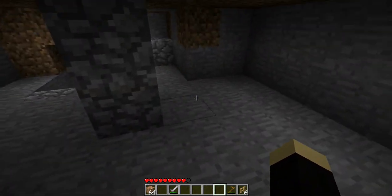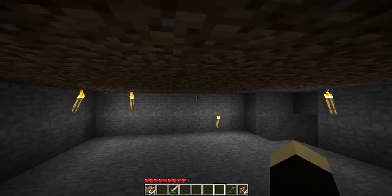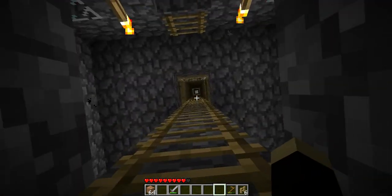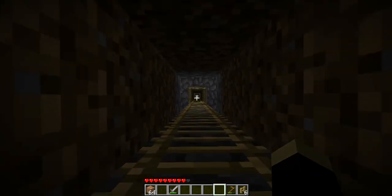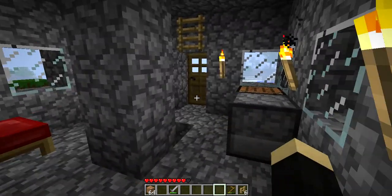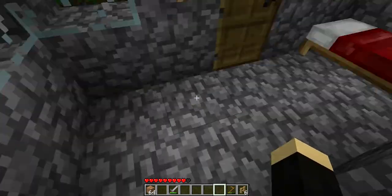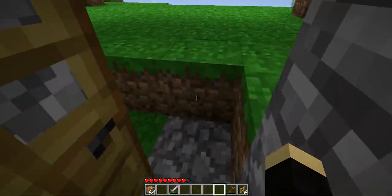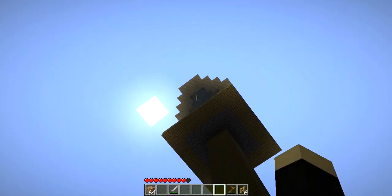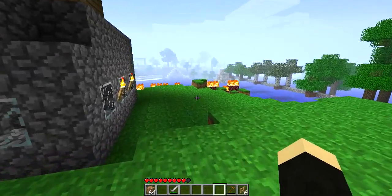Well, this right here is the basement of the lighthouse — not really a basement, I just needed some extra stone so I mined it out from here. But walk up here and you can see this goes all the way up to the top of the lighthouse. Before we go up there, let's take a look around. This is the base: little bed, furnace, crafting table — all used during the construction. As you can see, we're below it and it looks a lot larger from this side.